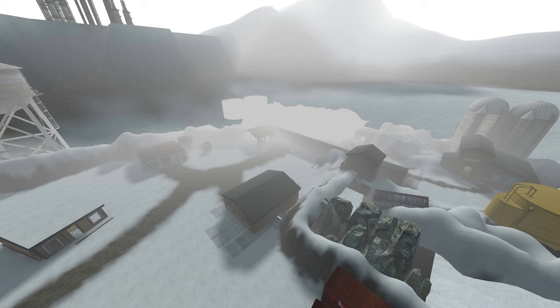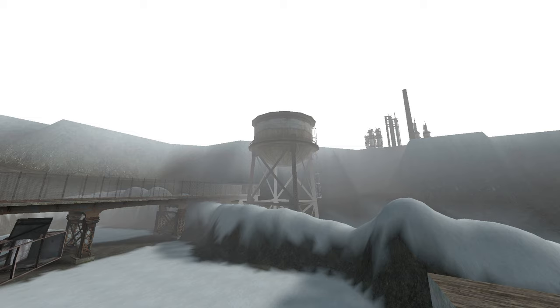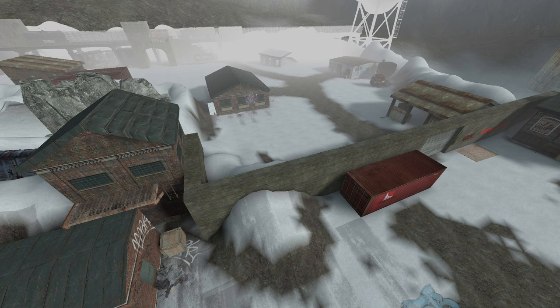I also added some small details: this tower here, these rocks, two large tanks behind the two houses, a big water tower over here, a moving train car, two buildings towards the edge of the map, and I made this wall go all the way to the watch tower.